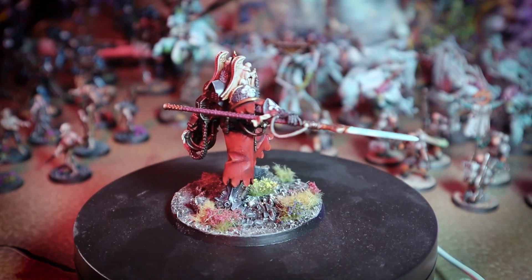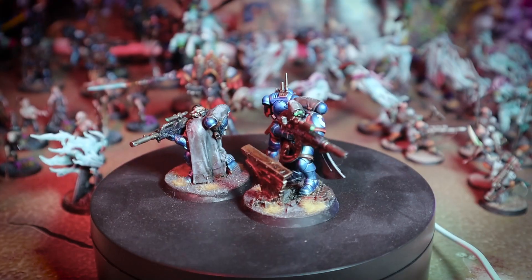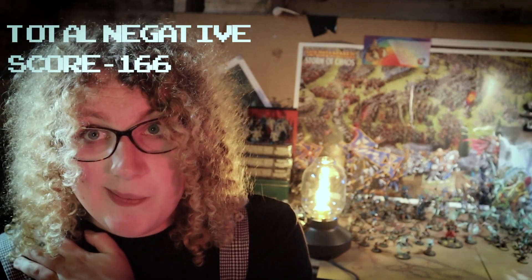The challenge also encouraged me to take a really long good look at my backlog — the models I never thought I was going to paint, or projects which were done. I've given away and sold a bunch of stuff, including the Krul Boys from Dominion and the Necrons from my Indomitus set. In total, I gave away or sold 90 models during season one, which in theory should leave me at a score of around minus 166.